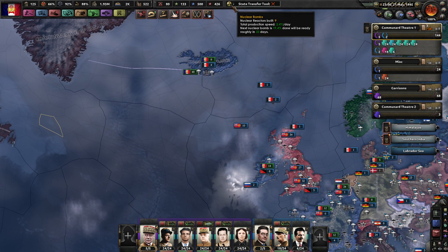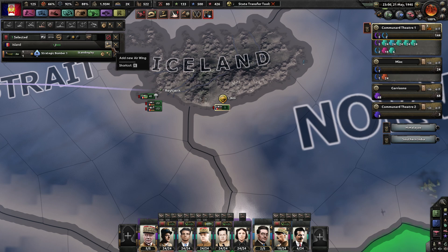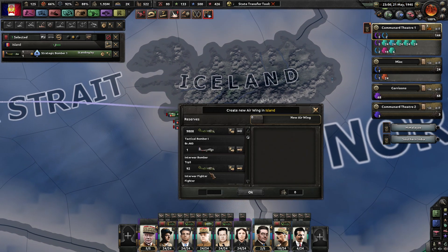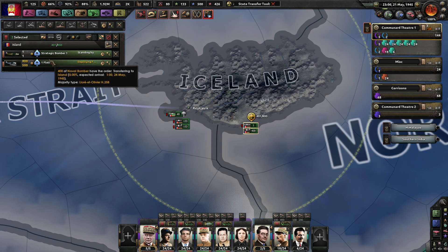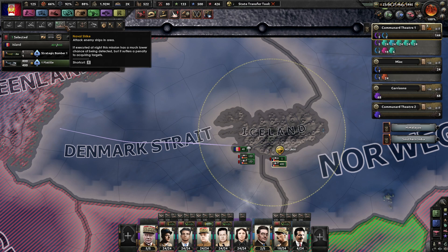I still can't see how many nukes we have — that's the problem with the State Transfer Tool Mod. But either way, we still have nukes. We do have a strategic bomber up here, which is great. We will need some naval bombers though. Let's make 400, and then I can split them up. 400 please, not 500 — 400 would be great.